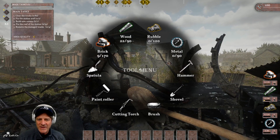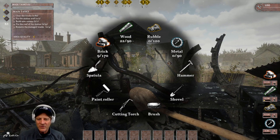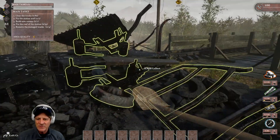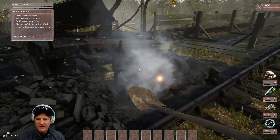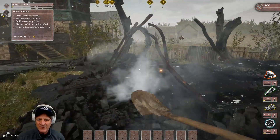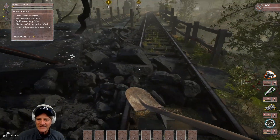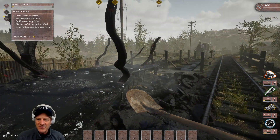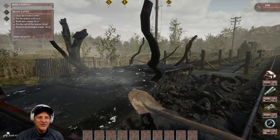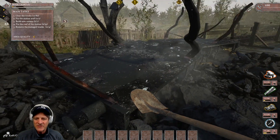Looking at the tool wheel, we have spatula, paint roller, cutting torch, brush, shovel, and hammer. This episode is designed to give you experience with most of these different tools. We'll get our super shovel going to clean up some of the loose mess here. And we can see on our main task in the top left — clear the tracks — we've picked up 17 out of 82 items so far. Still got a lot of work to do.